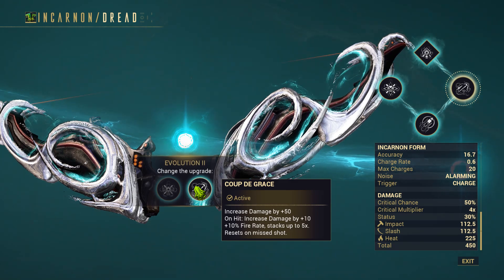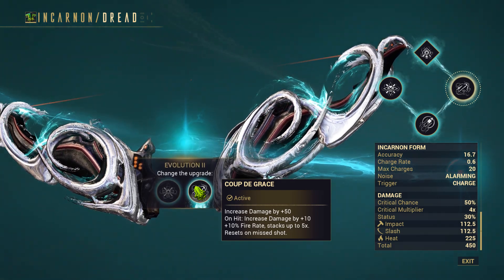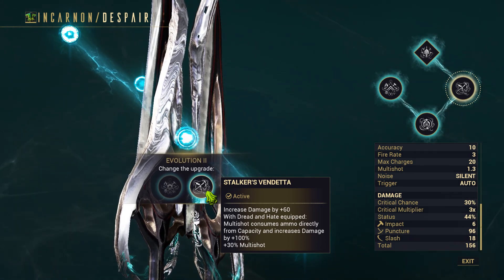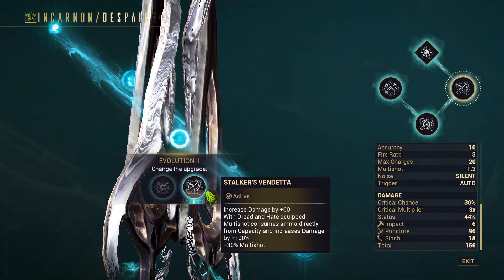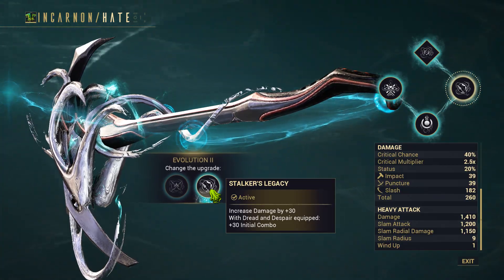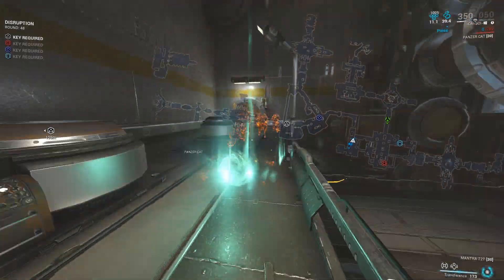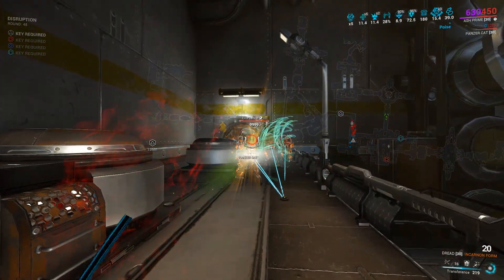Each Stalker Incarno weapon can benefit from its own set bonus, even if you don't have all 3 Incarno variants. For this video, I was able to test the full potential of the Stalker set using the Incarno Dread, Incarno Despair, and Incarno Hate. I carefully assessed each weapon's set bonus and decided to use them in their respective roles.